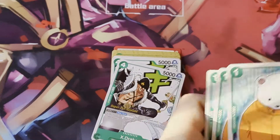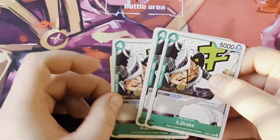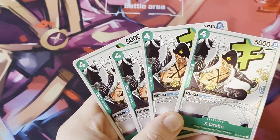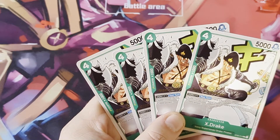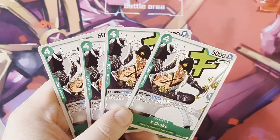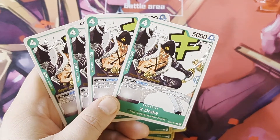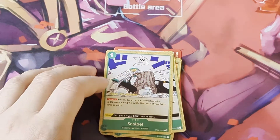There are four copies of X Drake. Don plus one - Don times one, and if he's rested all of your other characters get plus 1k power. A good card to run as a four, or maybe even a three. Good mid-game card - not as good late game, but that's because you'll have your bigger guys out late game. I do like this card.